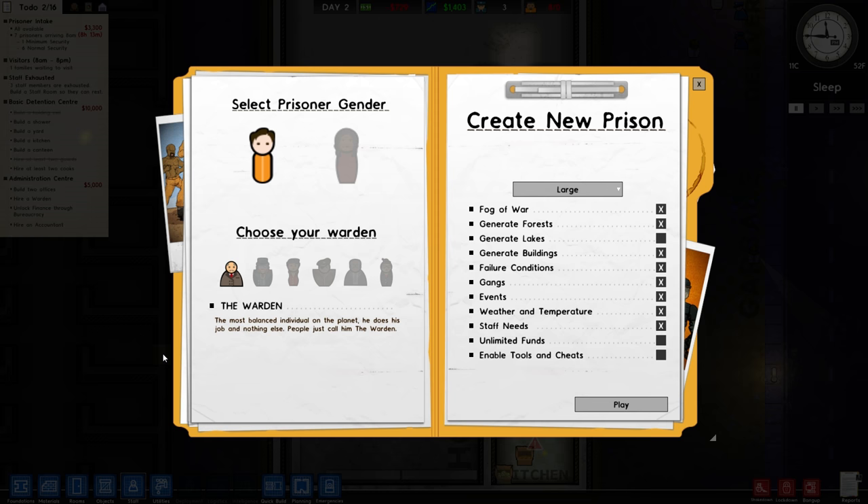We never got a chance to actually make a full proper prison, so I thought what I'd do today is sit down for a couple of hours and just play the game, try it out and see how we do. For those of you who watch me on my live streams, you know that I love playing RimWorld. Everyone who watches me play RimWorld and knows I haven't played Prison Architect says 'CAF, what are you doing? Play Prison Architect, it's so good!' I hope that it is. Anyway, we're going to go with a large prison on the warden option and have fog of war, forests, random derelict buildings, failure conditions, gangs, events, weather, temperature, and staff needs — basically just make the game as interesting and varied as possible.